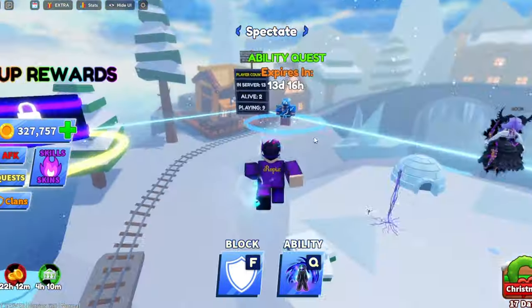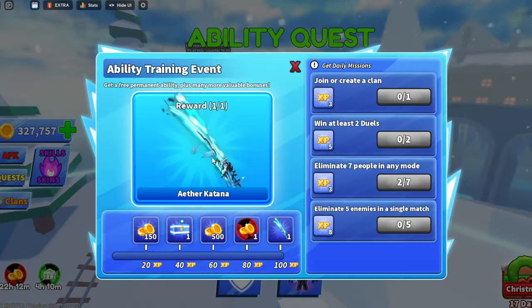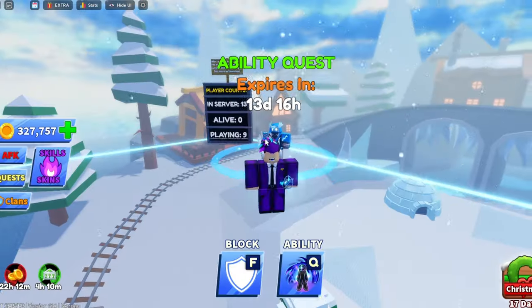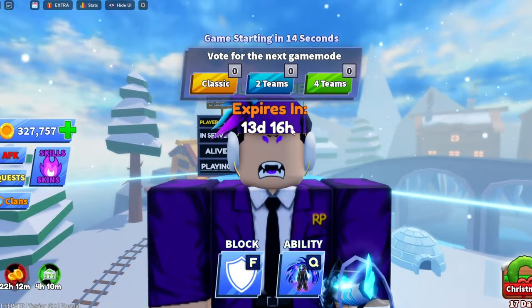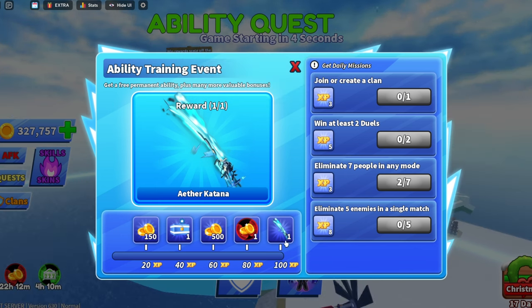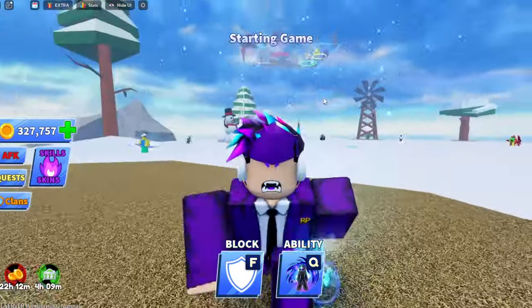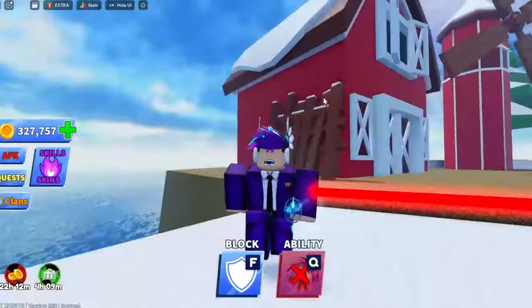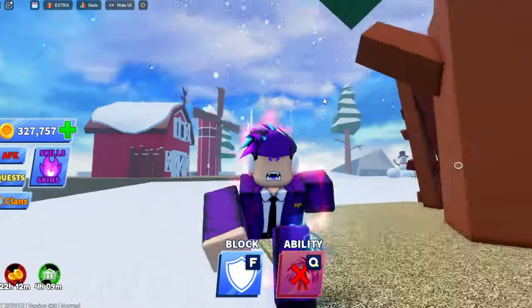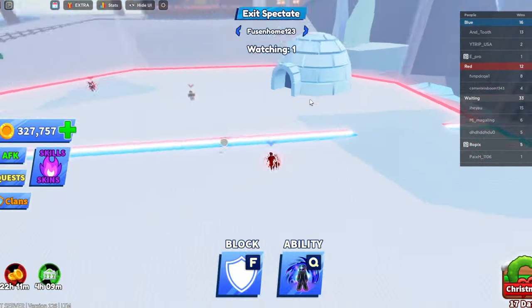Right off the bat, there's a new ability quest releasing a new ability that hasn't fully come out yet — I'll be making a video on it when it does. Once you complete the quest, you'll get a new aether katana and ability, both costing 100 XP each. You need to log in for five to six daily days to earn 100 XP, meaning at least 10 to 12 logins and completing all quests to get them.